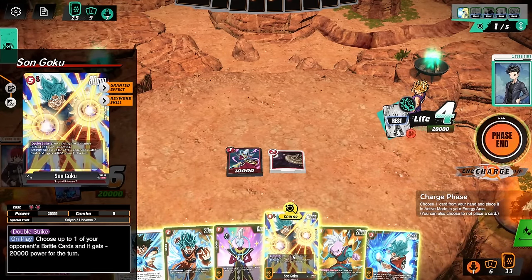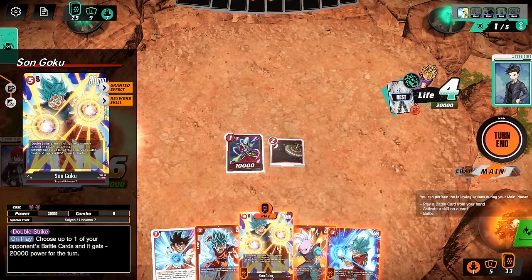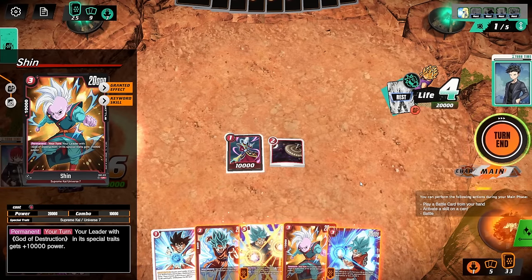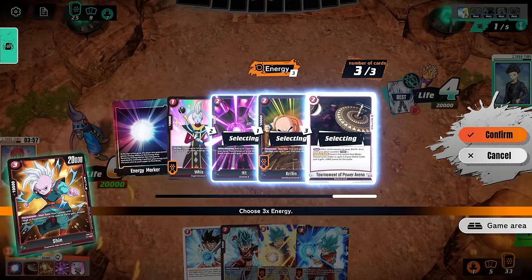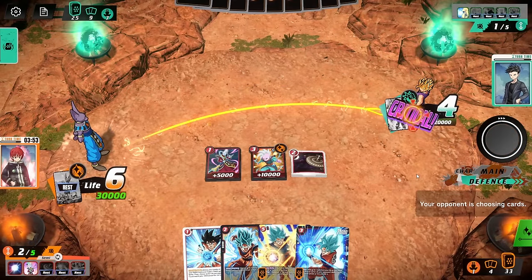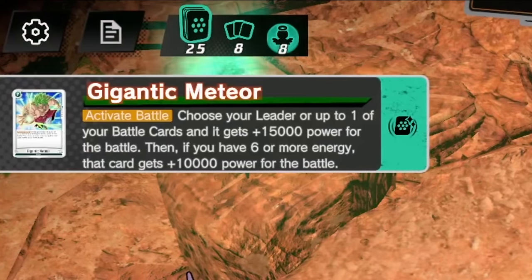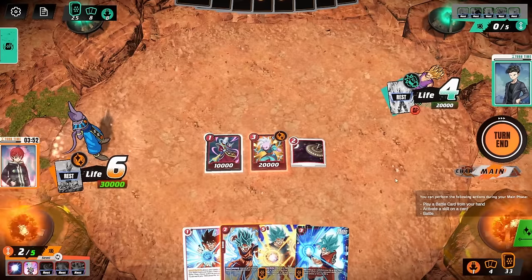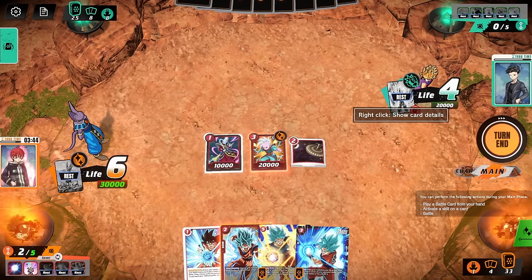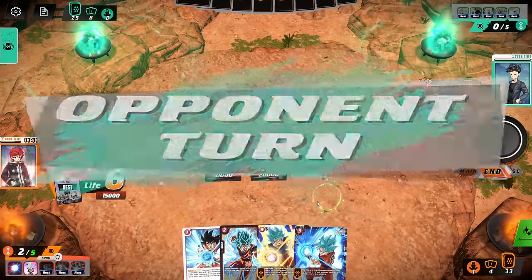I charge another card and decide to play Shin — 30k Beerus with crit. You're not blocking that. He uses Gigantic Meteor to block it, so he actually blocks it — Gigantic Meteor is pretty scary. I could swing with Shin again but I'm not really feeling it. I don't want to open Shin up to getting beaten. We've still got Tournament of Power for a free plus 5,000, Shin on board for 10k, and another 5k combo — we have defensive options.